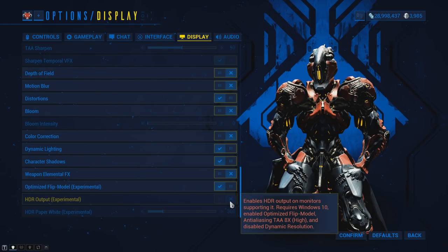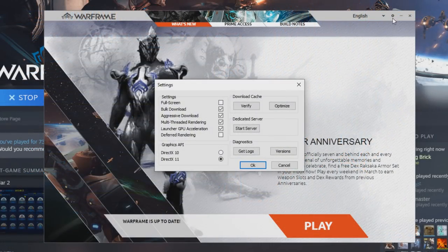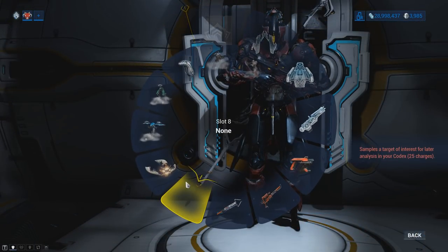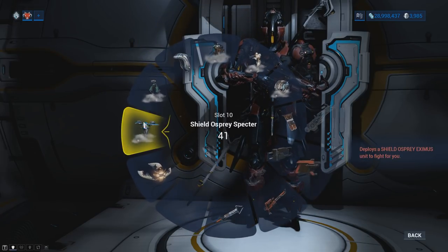HDR support has been added and can be enabled after some work in your display settings. Deferred rendering can also be enabled via the game's launcher settings. You can now remove items from your gear wheel by right-clicking over the item, and it won't move you to the emote screen.